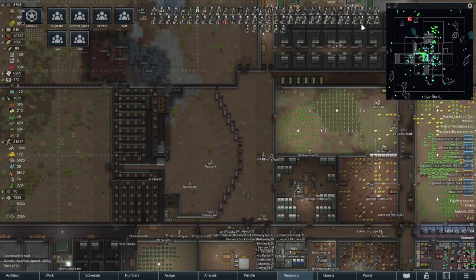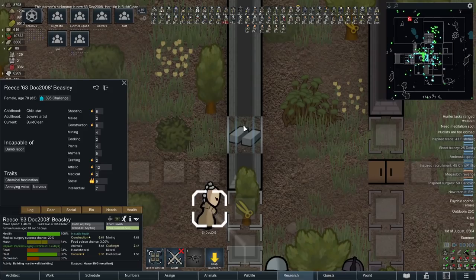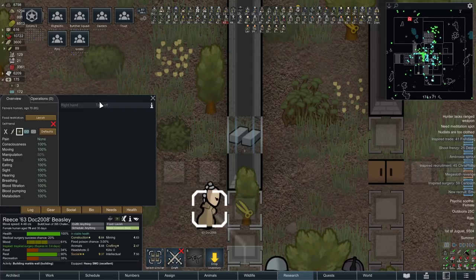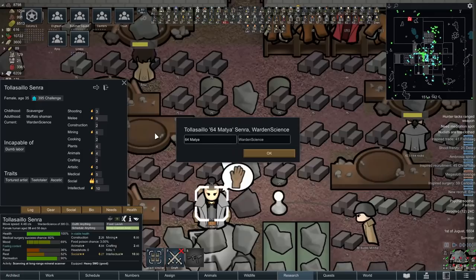But first we have to do a quick naming section, just because I'm worried that some of these may die if we don't name them now. For our 63rd colonist, please welcome Dock2008. They'll be going straight into building. At this point we're just putting people into one thing at a time — we have so many specialists that we want to specialize everyone in just one task. They've got chemical fascination, an annoying voice, and they're nervous which will increase their mental breakthrough threshold. Also incapable of dumb labor, so cleaning is no good. They'll do a little bit of wardening on the side and they're missing a right hand, so they've been put under the limb section. We'll get them a replacement at some point.